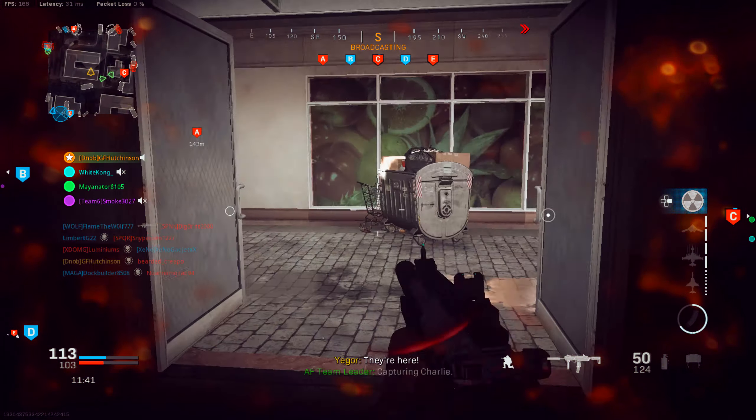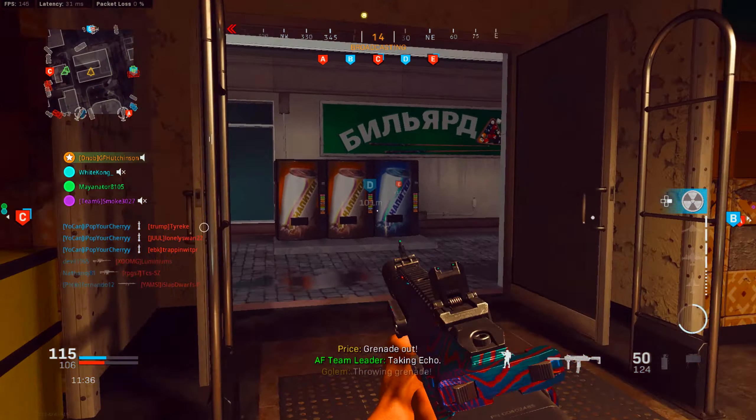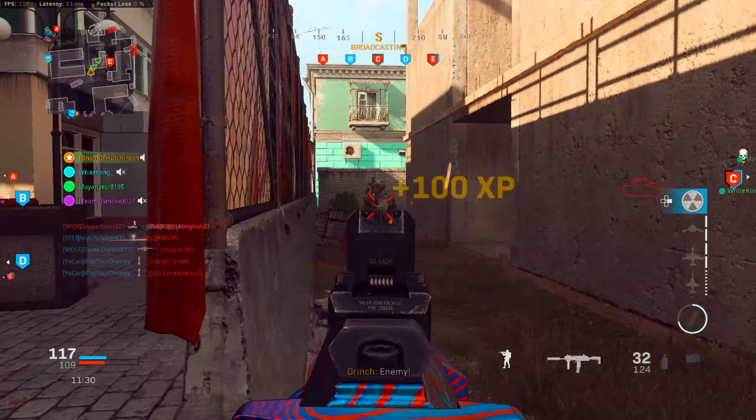Moving forward, I'm back to the good old power position. I like to say that this is one of the best power positions on Favors District because you can rotate quickly between B, C, and D, and that is one of the reasons I absolutely love this area.